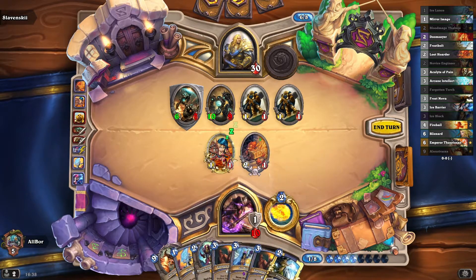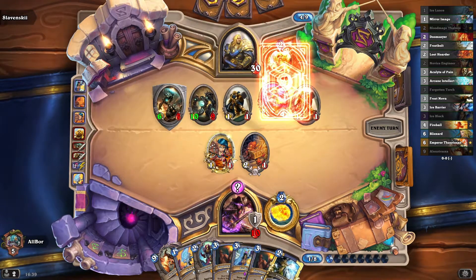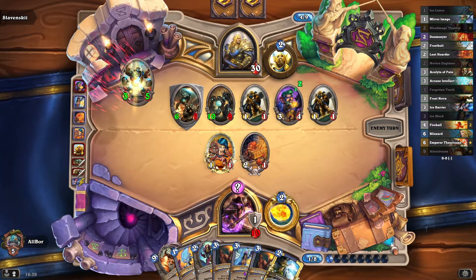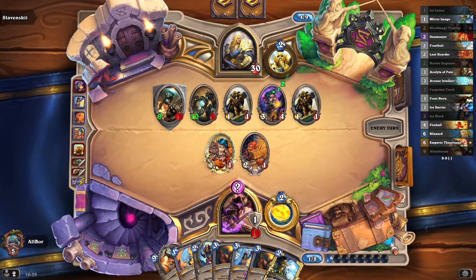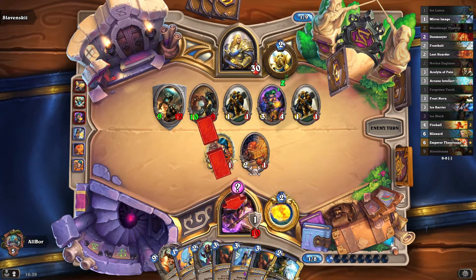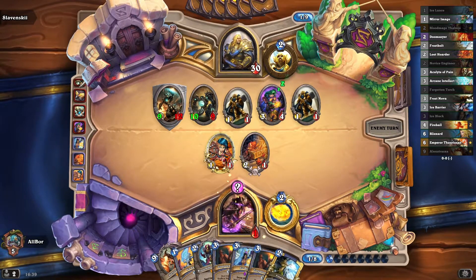Play Ice Block number one — they will pop it. We need to find some ways to defend ourselves and not allow them to pop the second Ice Block immediately. Wow, they draw so much stuff, and now they've got much more things to threaten us with.